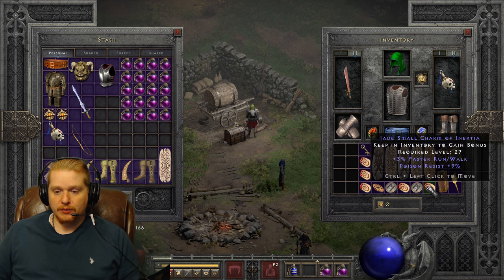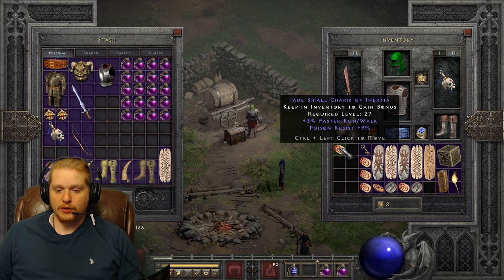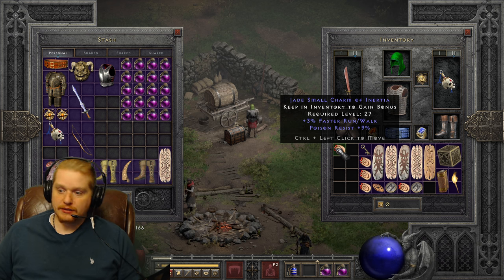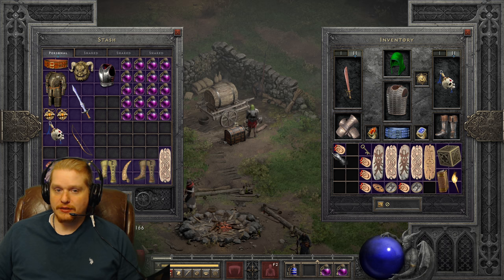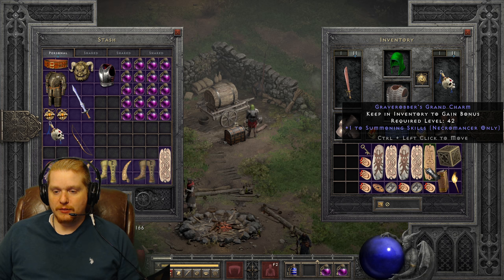One thing we're going to talk about is max rolls. A 3% run/walk is the maximum amount of run/walk you can have on a small charm. It is 6% run/walk for large charms, and I believe it's 9% on a grand charm, which is kind of hard to come by. Most people don't really bother with grand charms with run/walk on them unless they have something else really nice.